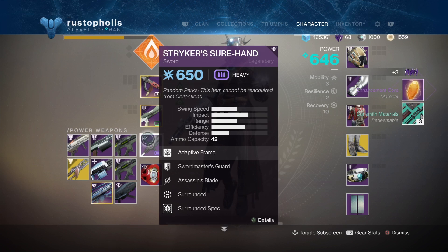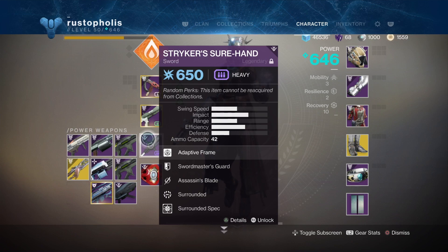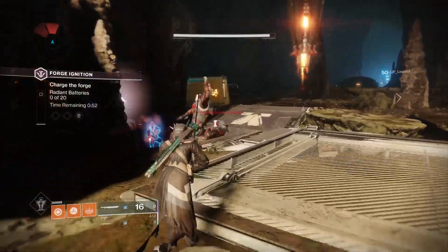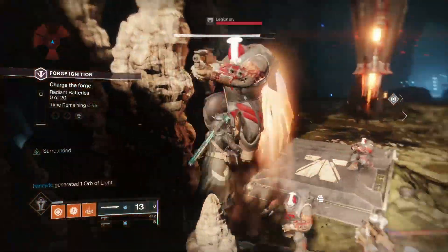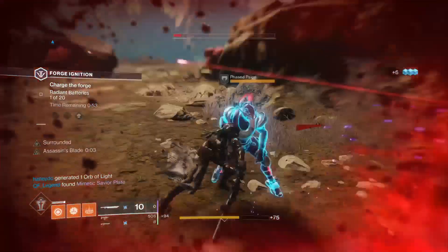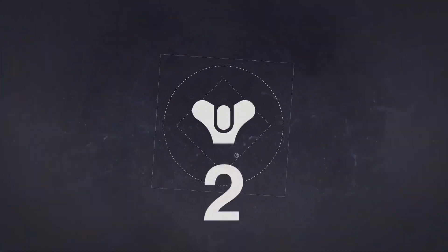Now you have to go to Volundr Forge to complete it - you can't do Izanami because you have to do what the quest says first, and then after that it'll let you start unlocking Izanami where you can do any forge weapon. But that's pretty much it. I highly recommend getting this - it's a beast. Hopefully you'll get that god roll. Take it easy, I'll catch you next time in space, and since it is Christmas, Merry Christmas and have a blessed New Year!